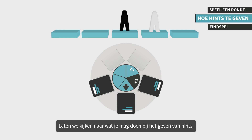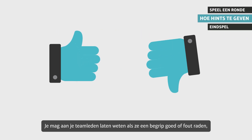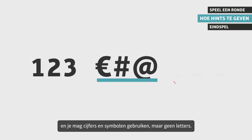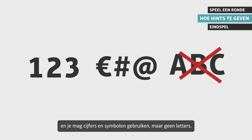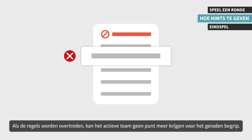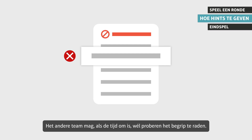Let's look at what you're allowed to do when hinting. In general, you can confirm or refute guesses, and you can hint numbers and symbols but not letters. If the rules are violated, the playing team doesn't get a point for that guessed object. However, the opposing team can get the point if they guess the object when the time is up.